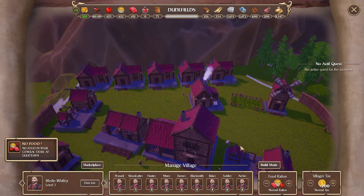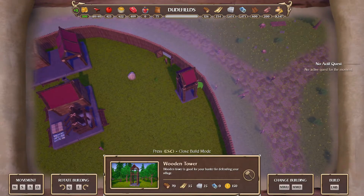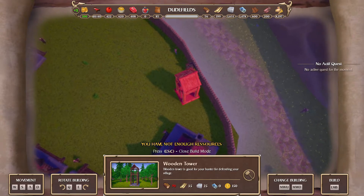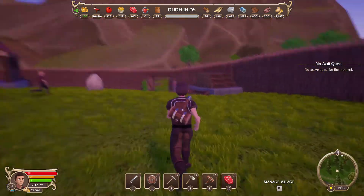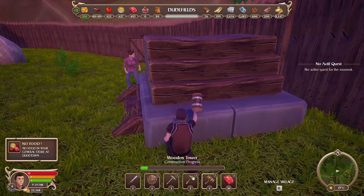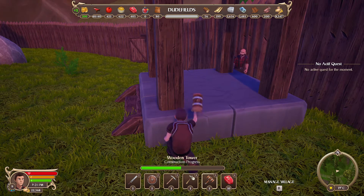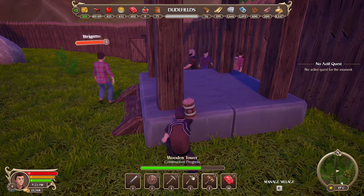All right, let's have a look - they're building all that. 70 to build a tower, that's not too bad. If I pop one here and here - no, I haven't got enough. Let's build this up and by the time I've built this stuff up I'll have enough for another one. Just thinking: a couple of towers, the four archers I hopefully have - they will go two in each, while the warriors run about. Hopefully this will be enough to kill a few off or at least do some damage so I don't lose my whole village.